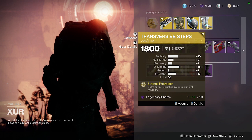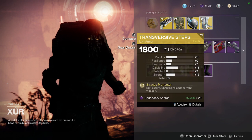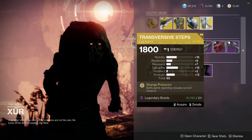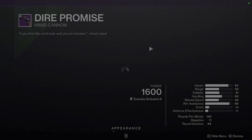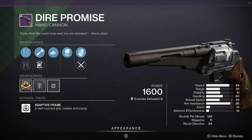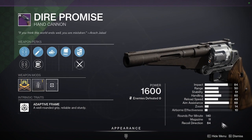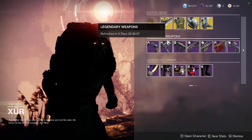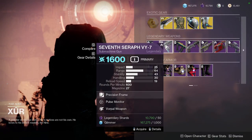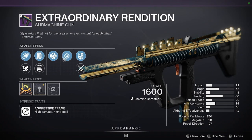I'd rather have Recovery than Discipline in this case, but if you don't have a good one of these, pick it up. Weapon: Dire Promise — True Shite, Crossfire, High Caliber Rounds, Flared Magwell, Auto Loading, and Under Pressure. Yeah, good. Pulse Monitor, Vorpal — not a lot of Rampage. If you don't have a good one of these, pick it up.